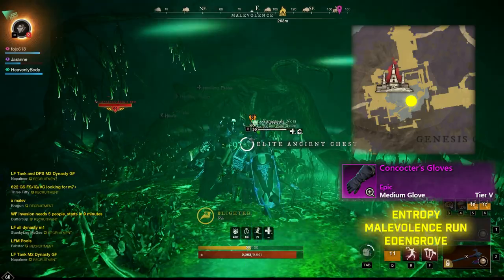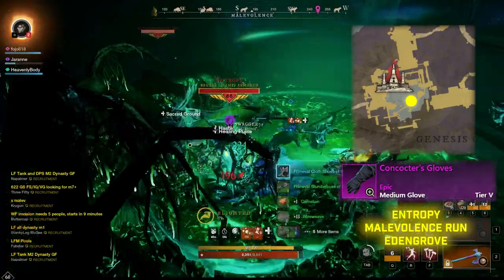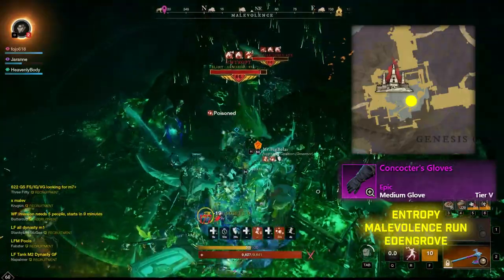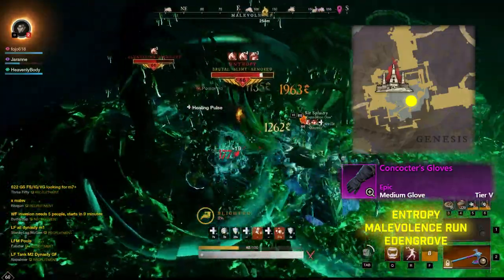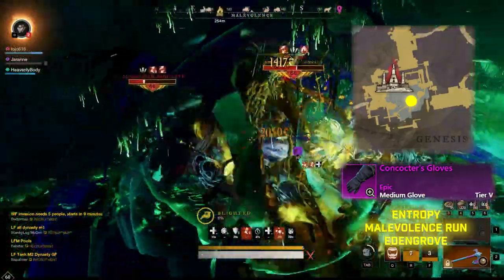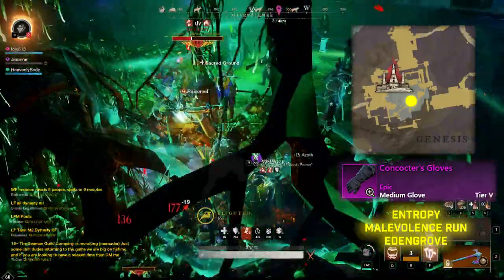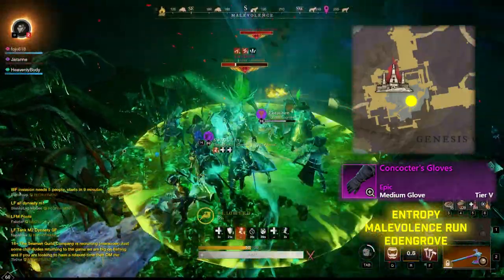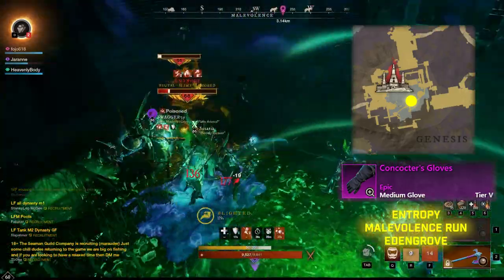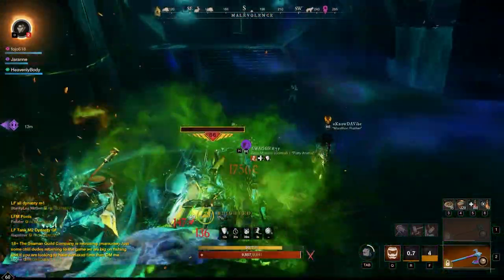After that we have the Concoctor's Gloves. You can find them with Entropy, which is within the Malevolence run as well — one of the first bosses you'll run into after Banes. Cross the bridge towards Malevolence, go inside, drop down, and up the stairs and you will find Entropy, as well as a bunch of other Angry Earth enemies. I'd say this is definitely one you need a group for or to come through with the train. Entropy itself is not difficult to fight, but it's all the other mobs that make it a group fight.